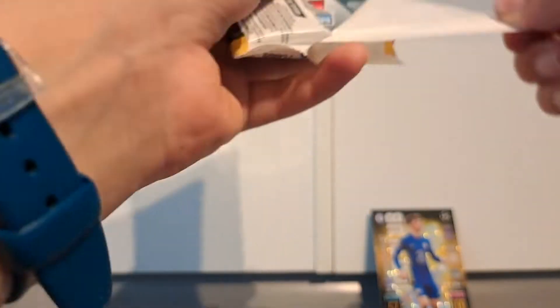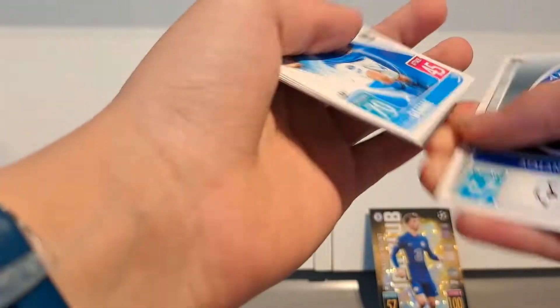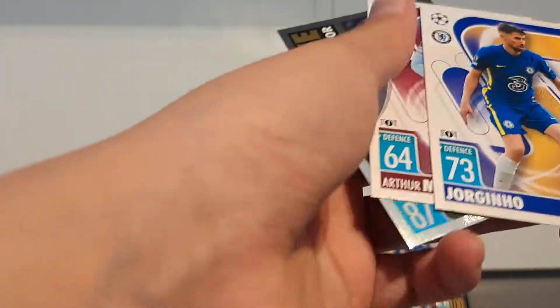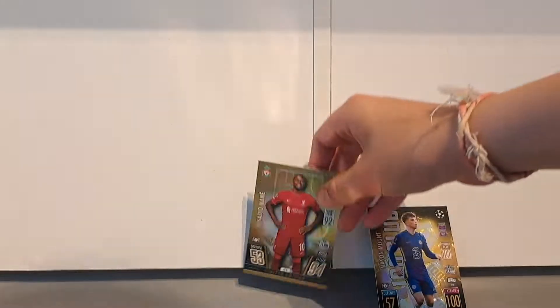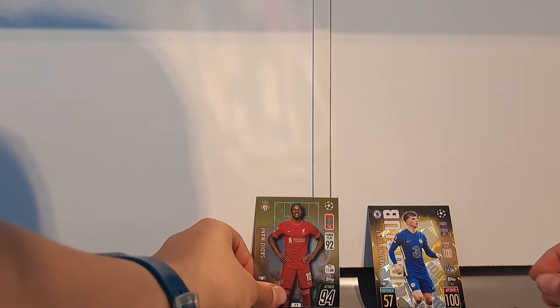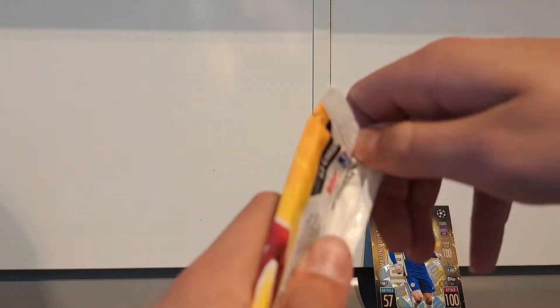We'll switch things up with a limited edition pack and see what limited edition we can get out of this one. It looks like it's going to be a Liverpool forward, if I'm not mistaken. There is the code card going out to you guys — a limited edition code card. We got an Atalanta, Demi, Bugwine, a Jorginho, Masawaku. The defensive warrior of Thiago Silva. And our limited edition is a Sadio Mane — pretty nice limited edition there. Those are our good pulls so far, a 94 attack on Sadio Mane.